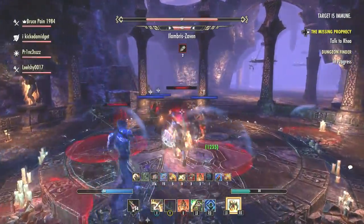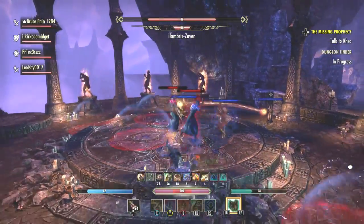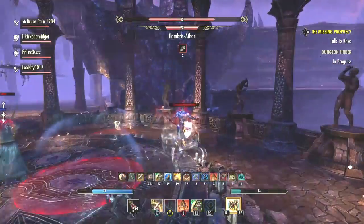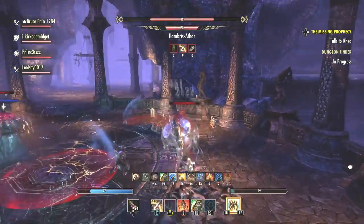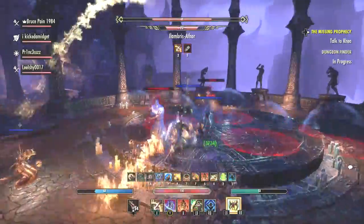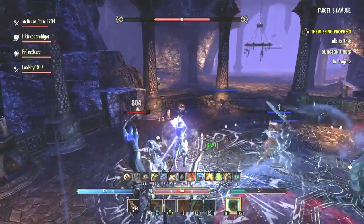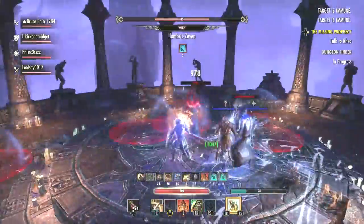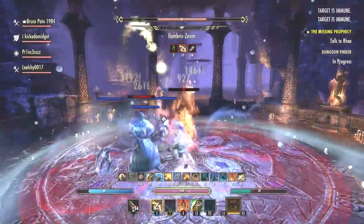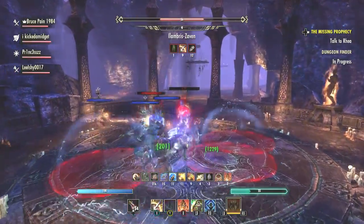My second bar is a destruction staff. I alternate between a flame staff and an ice staff, but I hardly ever use it — only to get magicka back when I'm running low. Because I have Engine Guardian, my magicka hardly ever runs out. On this bar I have Burning Talons for crowd control — press X and talons come through the floor, grabbing and burning everybody for several seconds. I also have my only heal, Resolving Vigor, which heals over five seconds and gives a lot of health back. It's a good last resort.